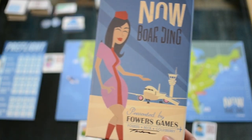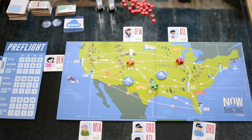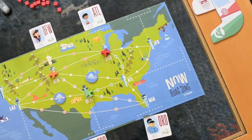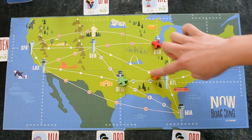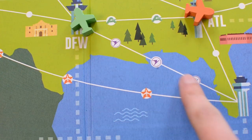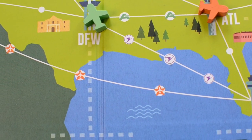In Now Boarding, players are pilots and must deliver all the passengers they can to their destinations before they get too angry. You have a map of the states and several airports with the distance between them indicated by these white dots, while some routes are accessible only to planes with the matching symbol.